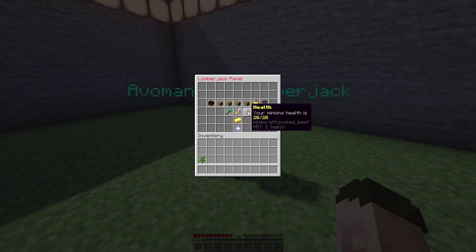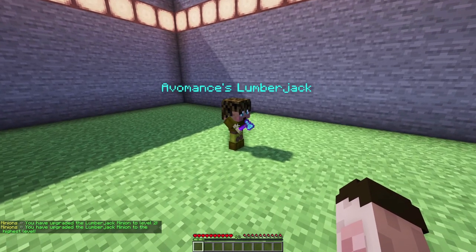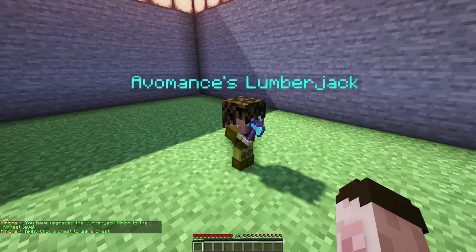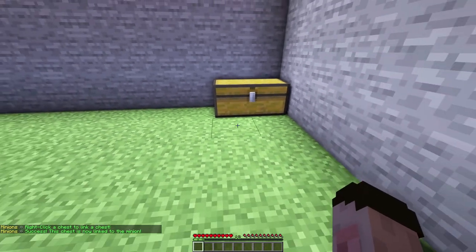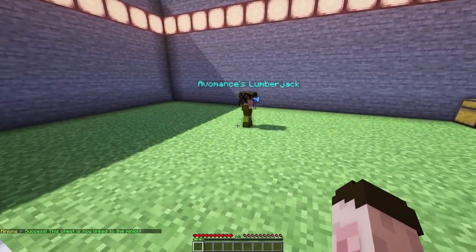The menu shows his health, telling you how close to stopping work he is. You can also level him up — leveling up makes him faster at chopping. I've just leveled him up to level two and now level three, which is the highest level. I'm going to attach him to that chest over there by left clicking the option, then right clicking the chest — he's now linked so anything he chops will go instantly into that chest.